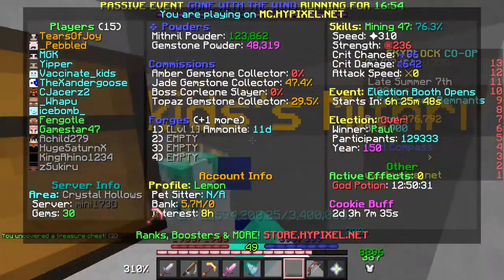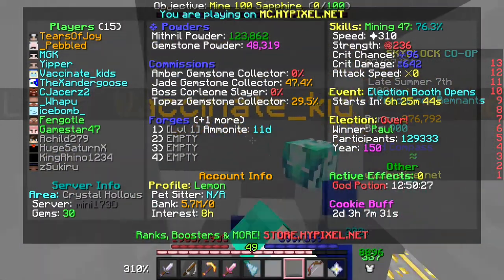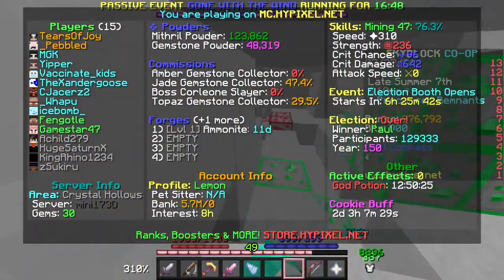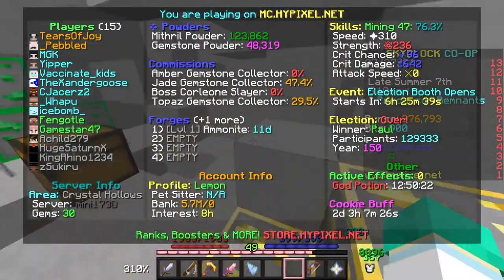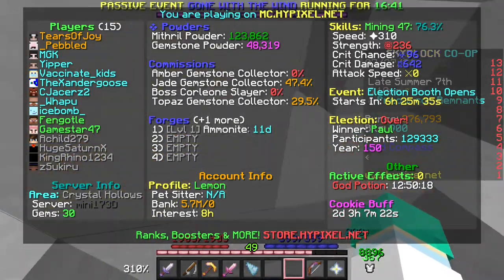I only had double powder for about 15 minutes of this. So note: just mining normal gemstones is a lot better for powder, but if you want mithril powder, this is better. Don't mine actual mithril in the normal dwarven mines — this is better.